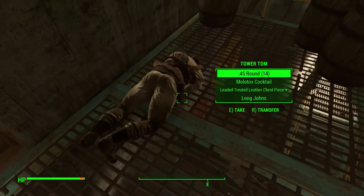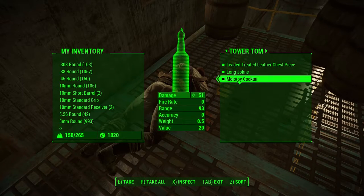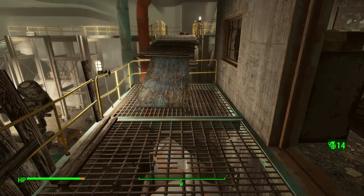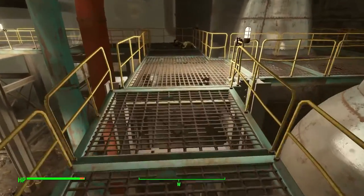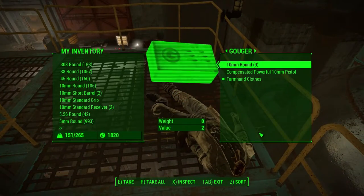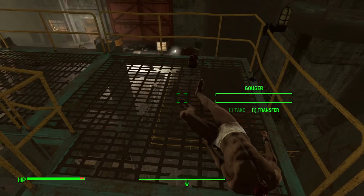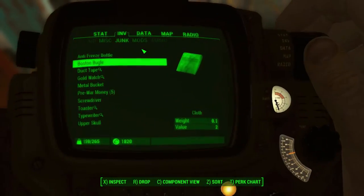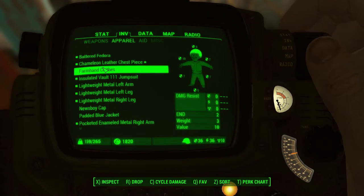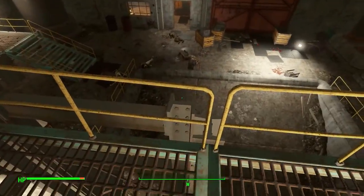Short combat rifle — I'll pick it up for the ammo. This guy's got rounds — leaded. I don't want this chest piece; I like the chest piece I've got. Long Johns and a Molotov cocktail — we'll take that. Here's a body — 10 millimeter round, compensated powerful 10 millimeter pistol. It does look pretty powerful. I didn't mean to take his clothes — oh well. I would imagine his clothes don't do crap. They do give us a little bit of endurance for some reason, so maybe I'll hang on to them. If we ever find ourselves in need of endurance, we could put on the farmhand clothes — I'm sure I'll remember that, right?